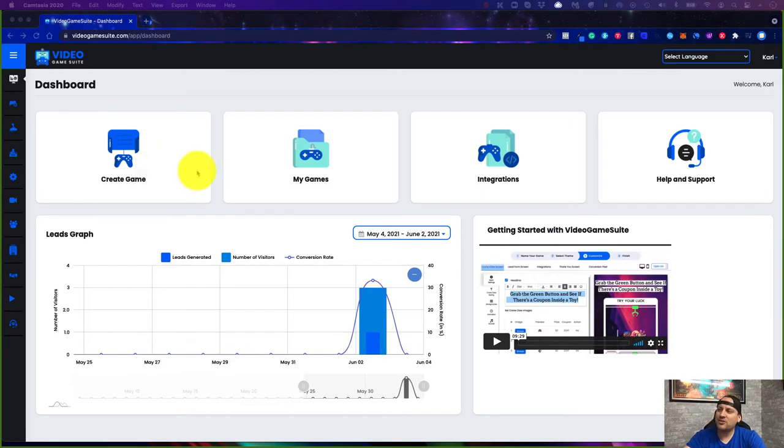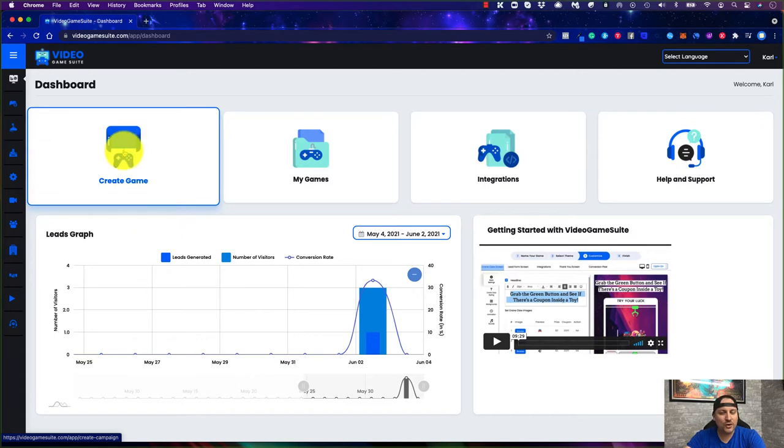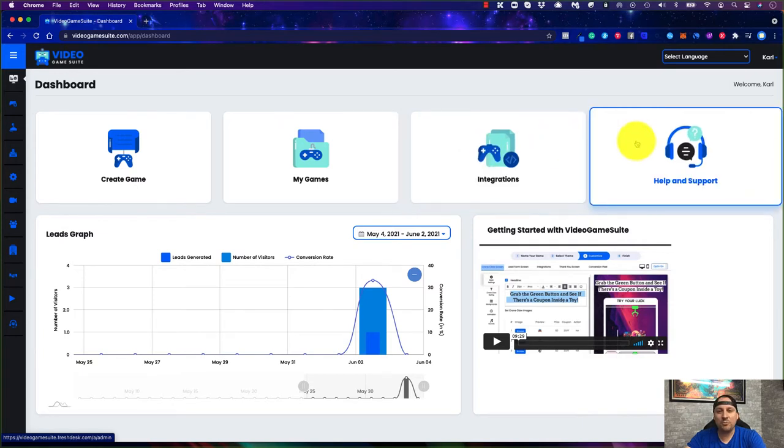Here's what the screen looks like when you first log in — pretty simple and easy to understand. There are four options on the top: you can create a new game, go to your current games already created, connect integrations, or access help desk support.